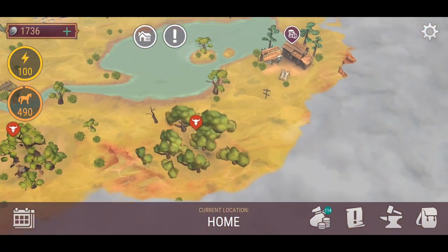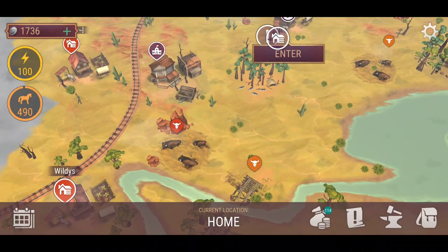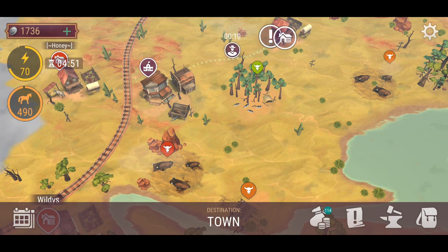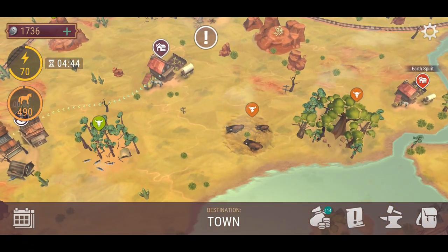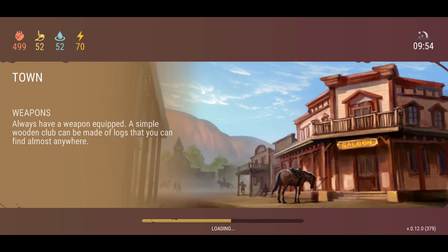There could also be something further down here in this little crevice, or maybe they'll open up where the rockslide is where the train can't get past. Either way, the developers need to work out a way to produce the ash log so we can get ash planks. They might even just recycle some of the current zones. Let me know what you guys think in the comments.